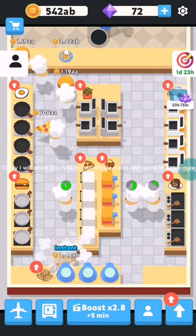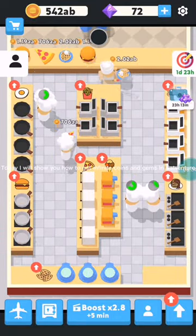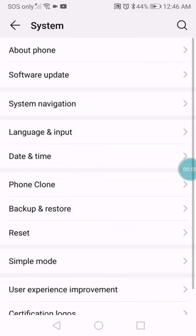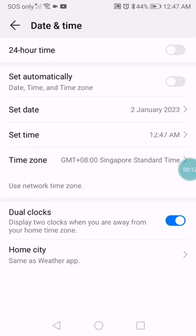Today I will show you how to get infinite coins and gems in AteVenture. Go to Settings, Date and Time. Change the date to the past.